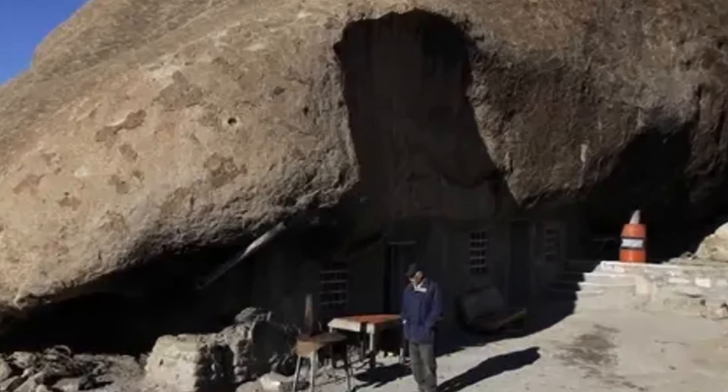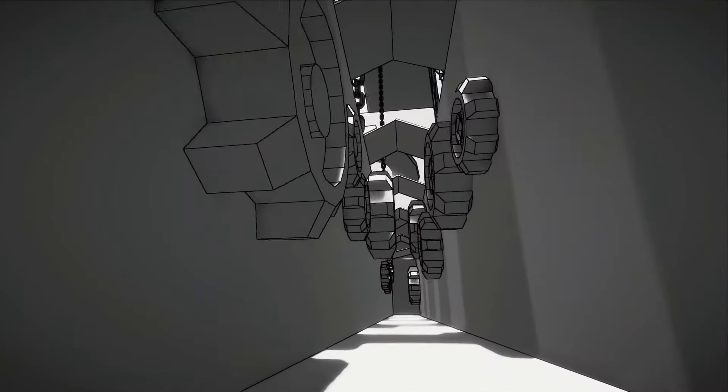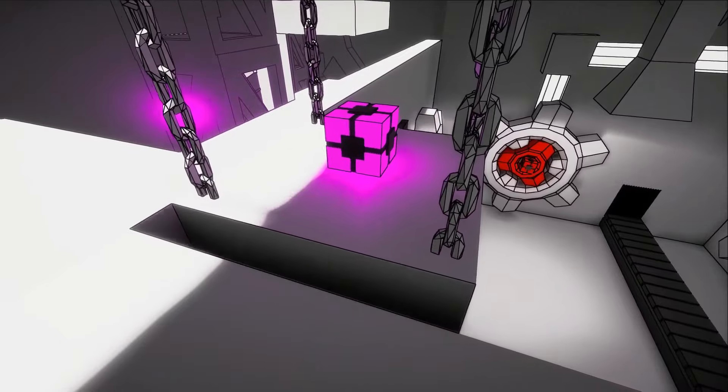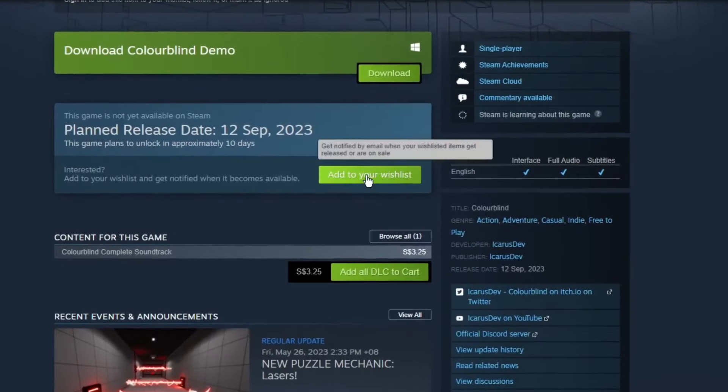In case you were living under a Corium rock, Colorblind is a 3D puzzle game about robots and colors. The world of Colorblind is interactive and holds a lot of visual storytelling spanning 5 chapters — and the game will be completely free on launch.